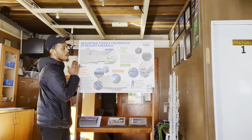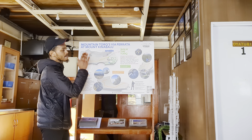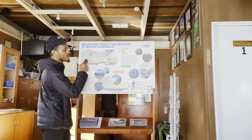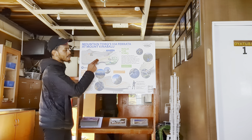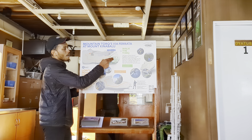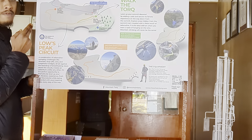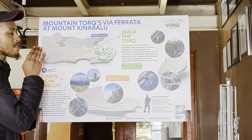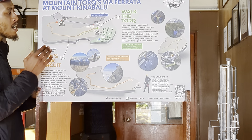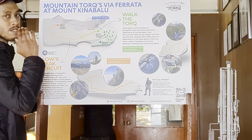This is our map for tomorrow. This is us. We have three lines with three different colors: purple, orange, and green. The purple line represents your Sambik fine tomorrow — for the peak. Orange is the low-speed circuit, long via ferrata. And the green one is for the top.